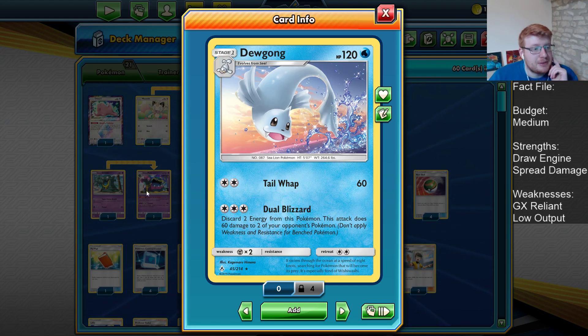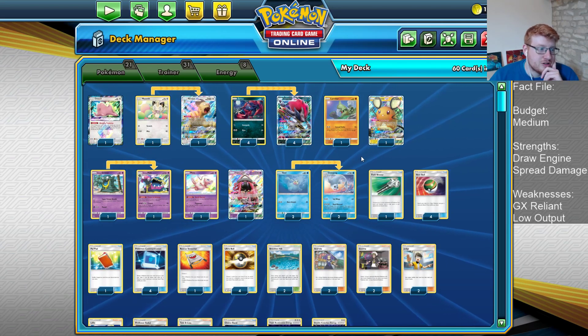You even have the Tail Whap attack, which shouldn't be slept on, because if you're attacking Water-weak stuff, 60 becomes 90 becomes 180 against Blacephalon GX, or even Reshizard — 180 into 120 still works for two-shotting them. So the Dugong is a powerful non-GX attacker in those matchups.